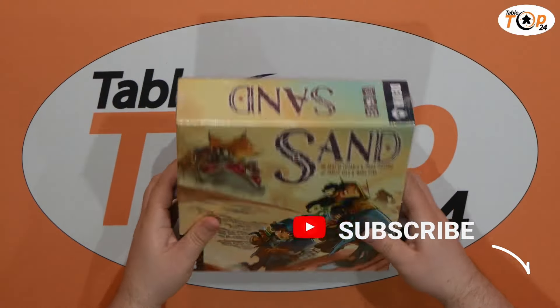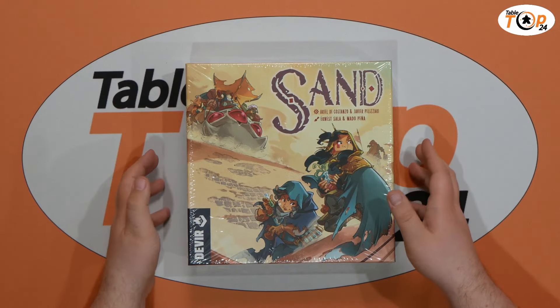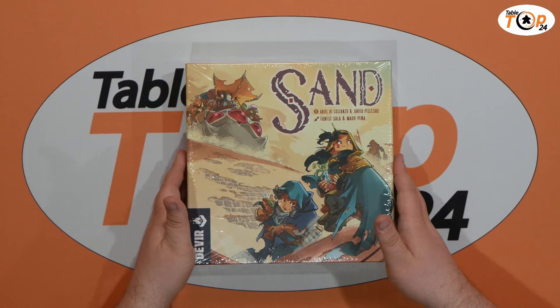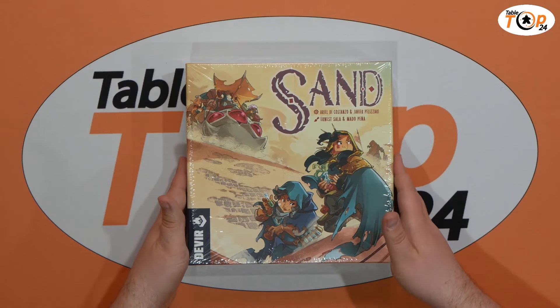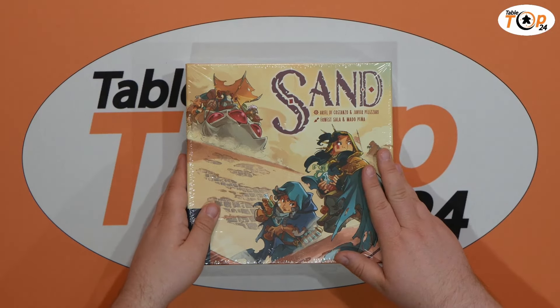It weighs a lot. Davir have now got into this habit of putting a big box game in a small box. The latest one we've played from them is Salt on Sea, and that is a large euro game in a very tiny box. We're hoping to see something similar from Sand — we've got this really nice artwork on here straight away.